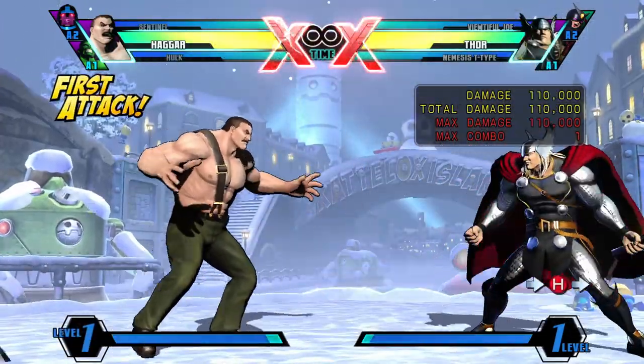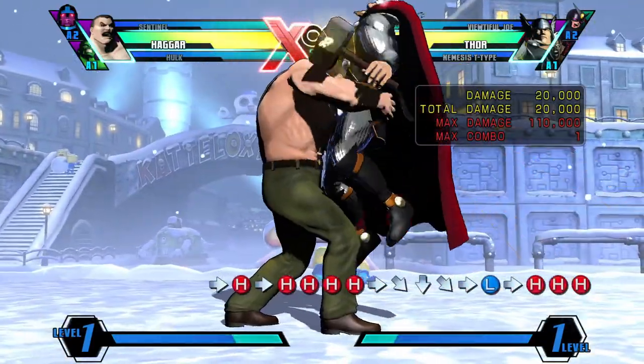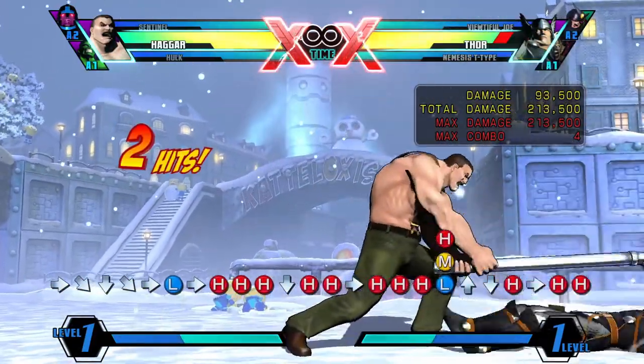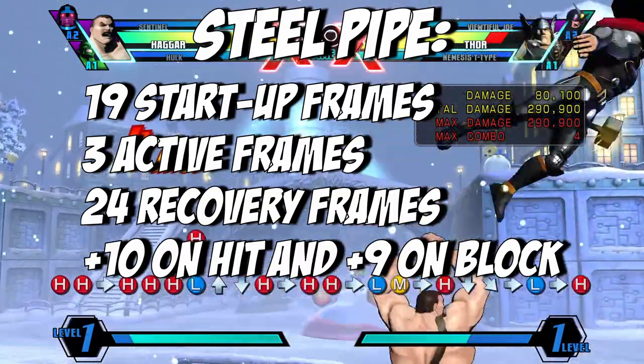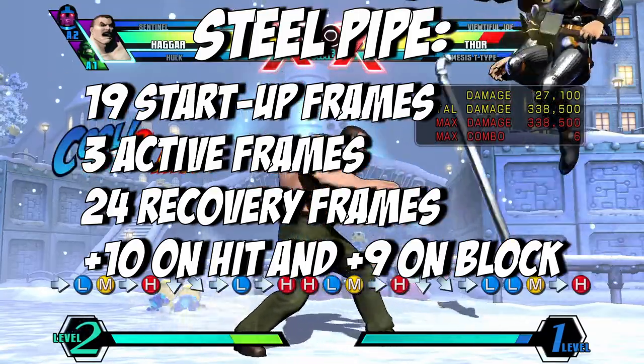Performed by inputting forward and heavy, Haggar pulls his steel pipe out of nowhere to strike the enemy. It staggers grounded enemies, ground bounces, and causes a hard knockdown on aerial enemies. You can also use it in combos. It has 19 startup frames, 3 active frames, and 24 recovery frames, whilst being plus 10 on hit and plus 9 on block.